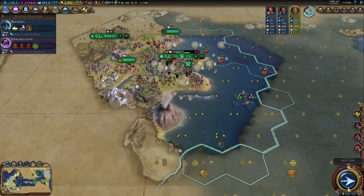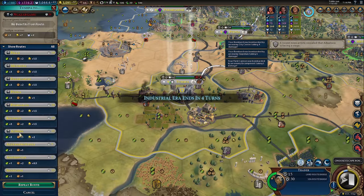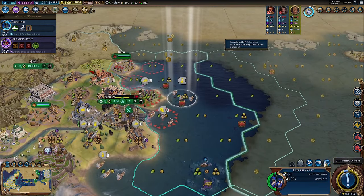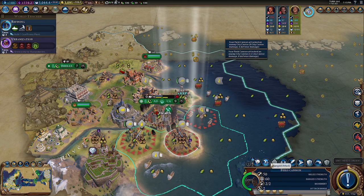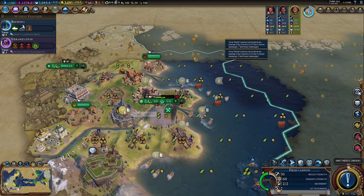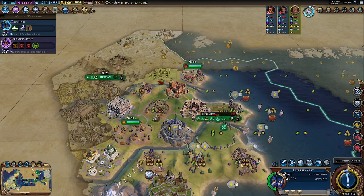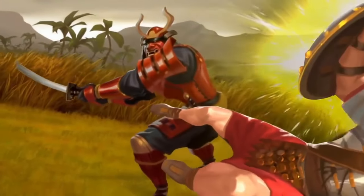In conclusion: start by picking an easy civ, make sure you know what you're doing, and train up a decent-sized army — get Archers, maybe a Battering Ram if there are walls, and a Siege Tower later on. Loyalty is a massive factor, so get the right governors, keep loyalty policy cards in your government, because that can be the difference between holding a city and losing it to free city pressure. Keep your army upgraded, keep producing and upgrading, lean into your power spikes, and you'll achieve the domination victory.